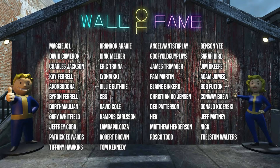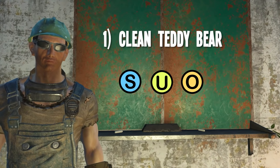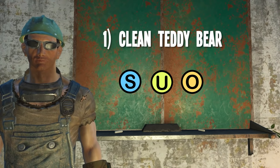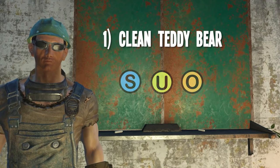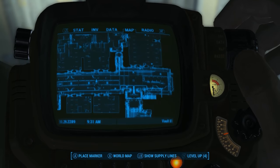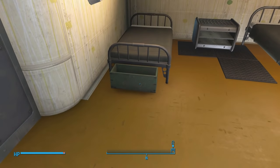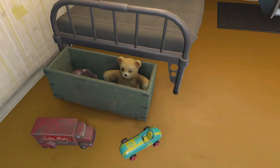Alright, let's get right into the items starting with item number one: the Clean Teddy Bear. Teddy bears are pretty common in the commonwealth, no pun intended. But there are actually two unique versions you can find. The first one is a completely clean version that can be found in Vault 81. It's in the north-eastern bedroom in a box near the bed. Those veterans of the game have probably passed it and already taken it.